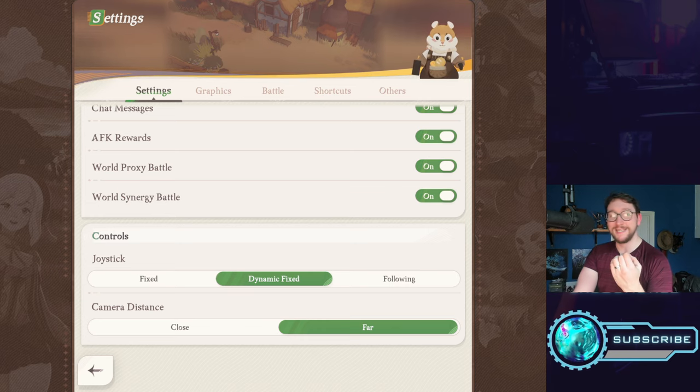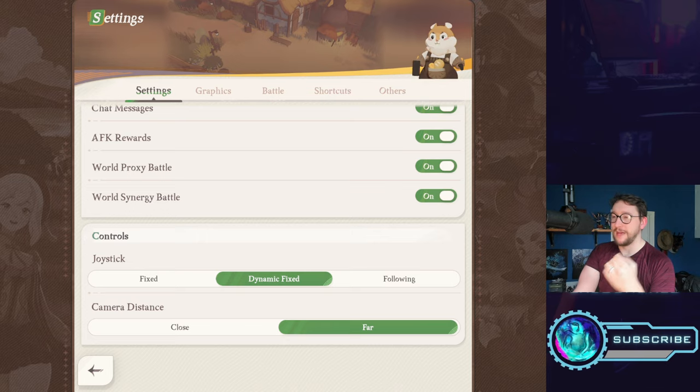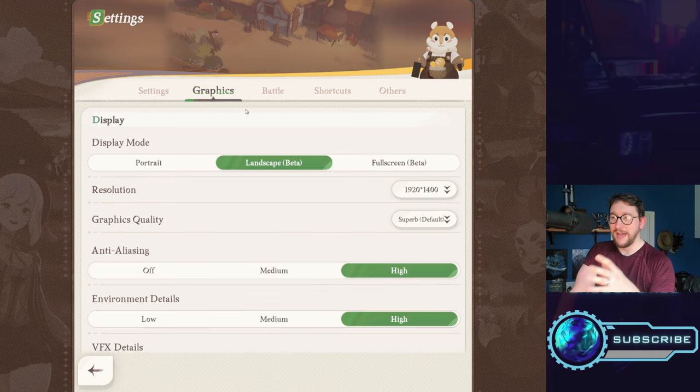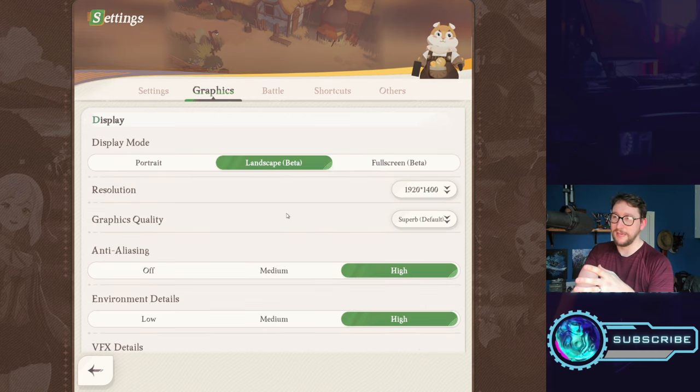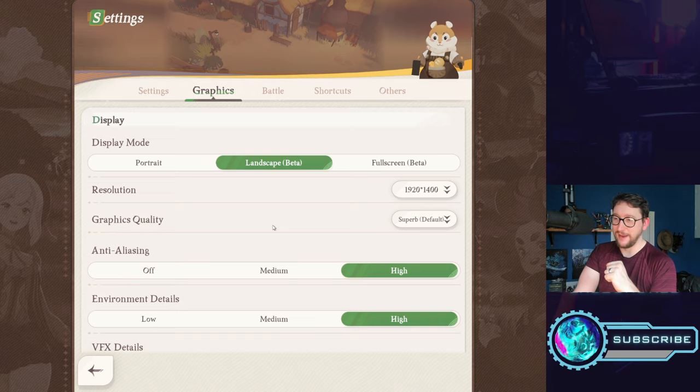In settings, I like my camera distance set to far, mostly because it lets me see a little more of the map without going to the actual map screen, which is quite nice. In terms of graphics, I'm currently on the PC client using the landscape beta, which lets me have my overlay to the side.